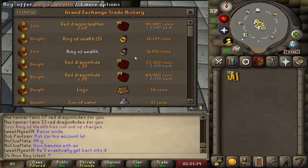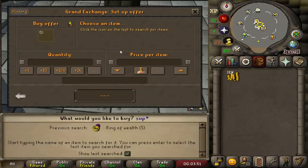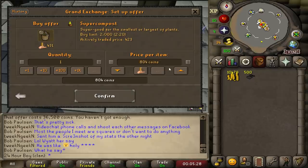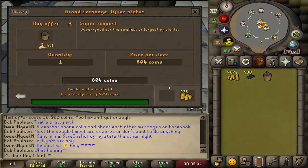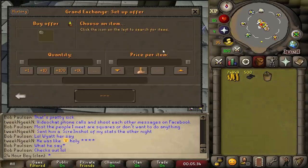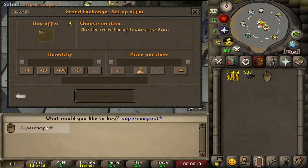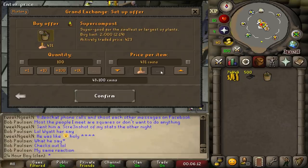That didn't seem like a lot. Let me try buying super compost instead — check if we've hit the buy limit. It's selling for 529 each which hurts margins slightly but should still be decent money.